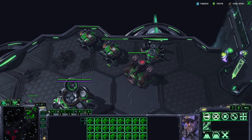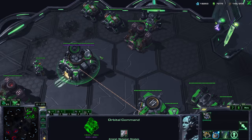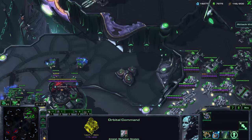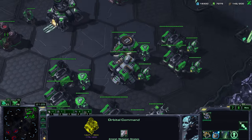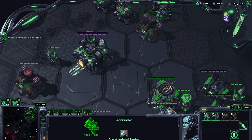Let's do a quick recap. You start the game with a command center and workers — a base and workers for every race. At the beginning you build some basic production buildings and some basic units, such as a barracks and marines in the Terran's case.